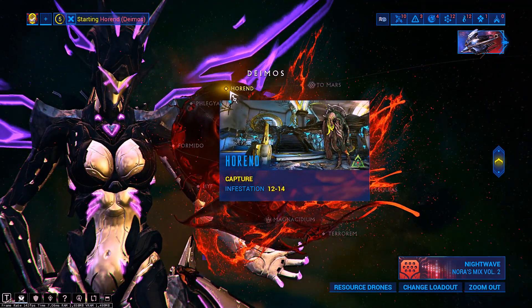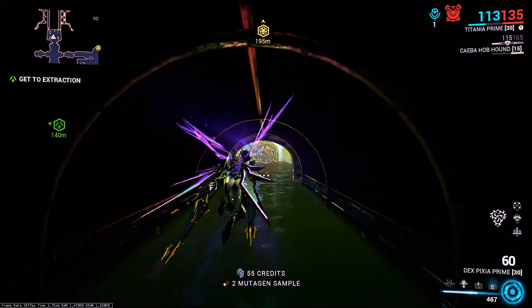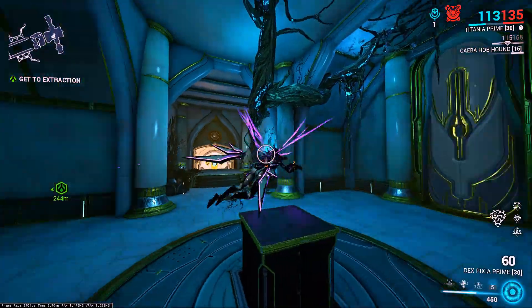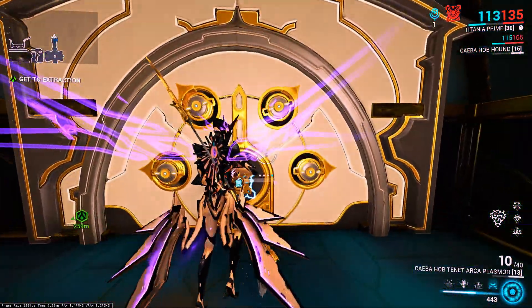Then you want to head to Deimos and do the Capture mission — this is the fastest way to do it. All you have to do is spawn in, capture the target, and then fly around and look for the vault. The vault is pretty easy to find; once you see it, you'll definitely know it's the vault.